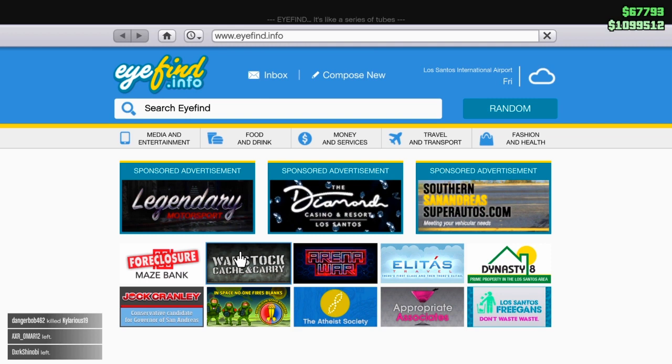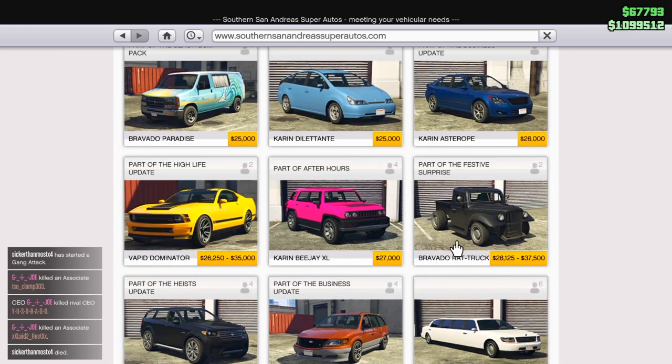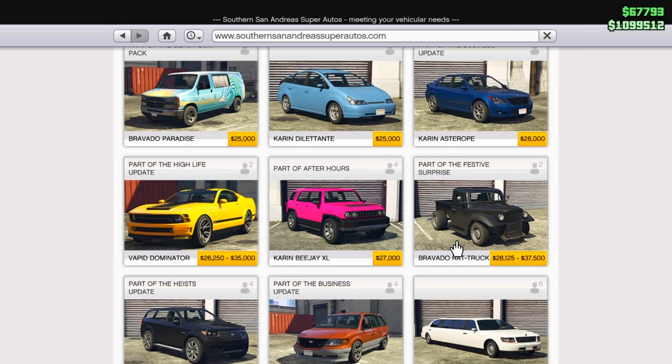There are two ways of doing it. I'll be explaining both, but right now I'm gonna show you guys where I got the car from — it's right here. Oh wait, I said bobcat — it's actually a rat truck, fully modified to the max.